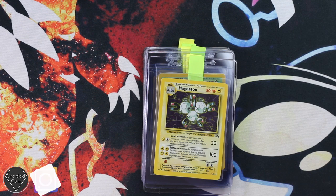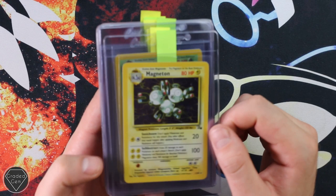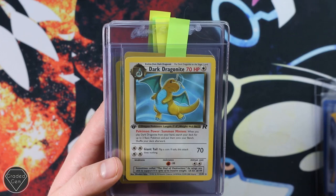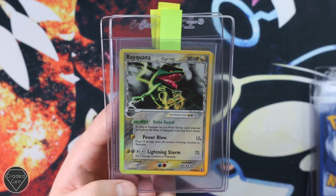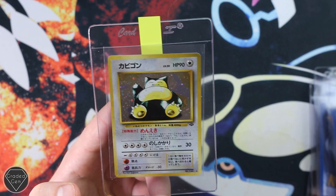Andrew, otherwise known as RickyFunderPokemonCards, is our next submitter — definitely go and give that Instagram a follow, loads of PSA 9 sets. We have Magneton from Fossil, Dark Arbok First Edition from Team Rocket, Dark Machamp, Dark Dragonite Non-Holofoil — unfortunately not the error, how cool would that have been — Sabrina's Gengar, very popular card. Heracross from Neo Genesis, Houndoom from Neo Revelation Unlimited, Rayquaza from EX Delta Species, Team Magma's Houndoom, and last but not least the Japanese Jungle Snorlax. Best of luck, and please give that Instagram a follow.